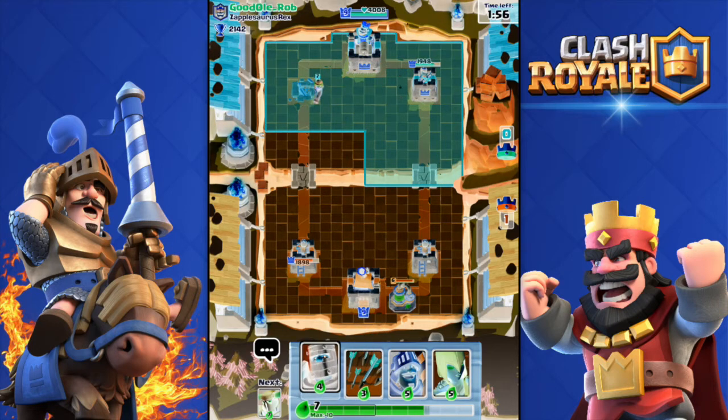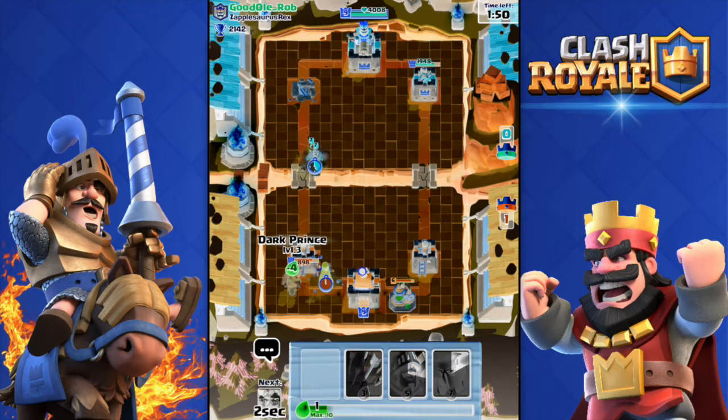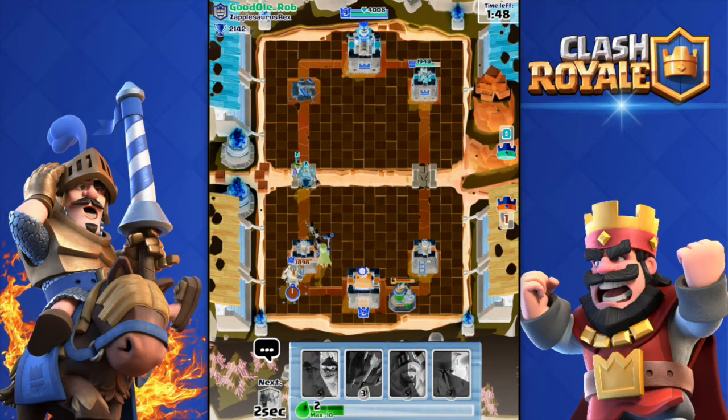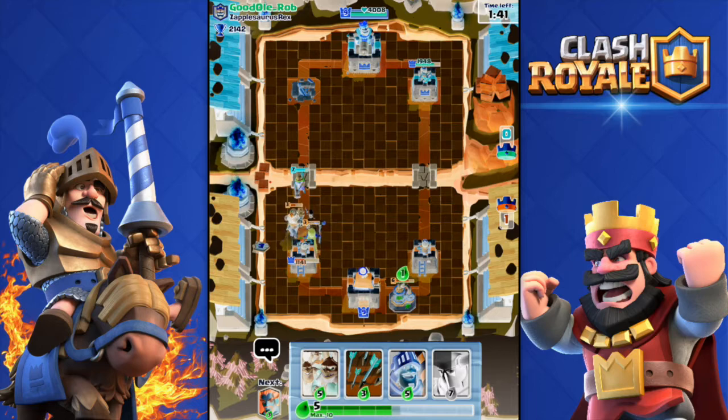I expect he's gonna use his Royal Giant again so I'm gonna drop the Dark Prince over there. He does have a Hog Rider — he's not even gonna get one hit. He got one hit. He also has a Musketeer — managed to kill it.